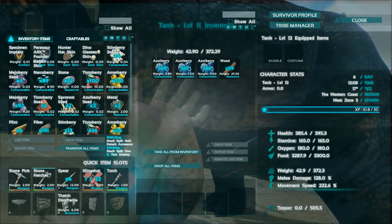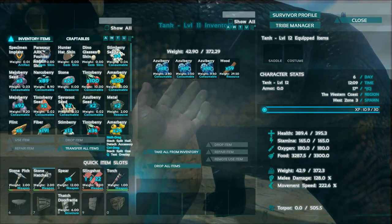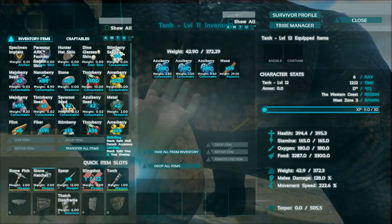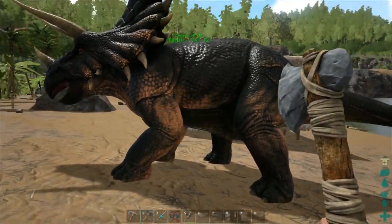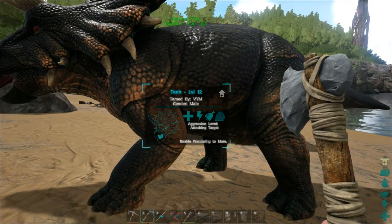We can put points into health — plus 20 health. I think they fixed it though, because before, for one plus you could get around one or two hundred. Okay, now we have a big dino who can give us big piles of fertilizer.